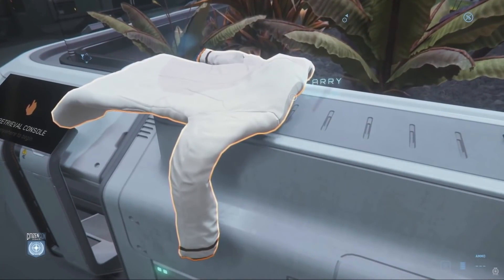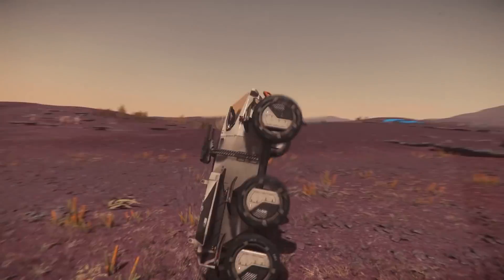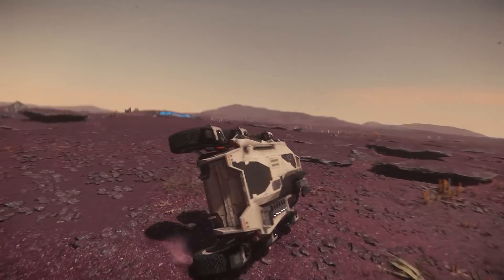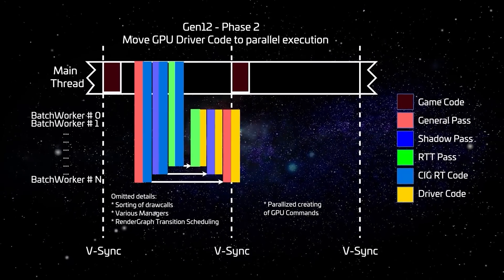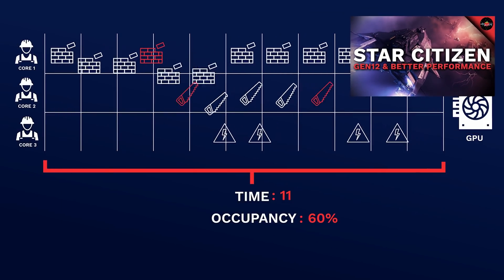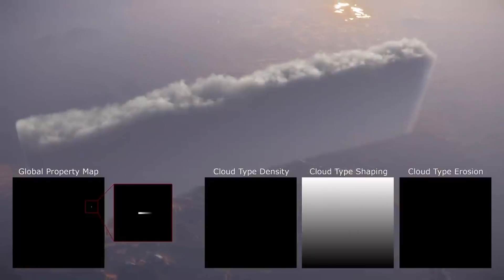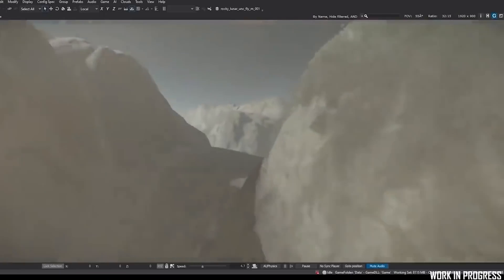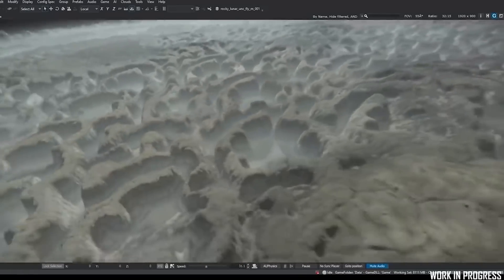In February, the physics team continued work on soft bodies, as well as general physics optimizations and improvements to wheeled vehicles. On the rendering side, the transition to Gen 12 continued — a system meant to relieve CPU stress while running the game, improving performance over time. Planet terrain height maps are now running on Gen 12, and atmosphere and clouds are being ported over; after that, clouds, ground fog, and terrain shadows will be converted.